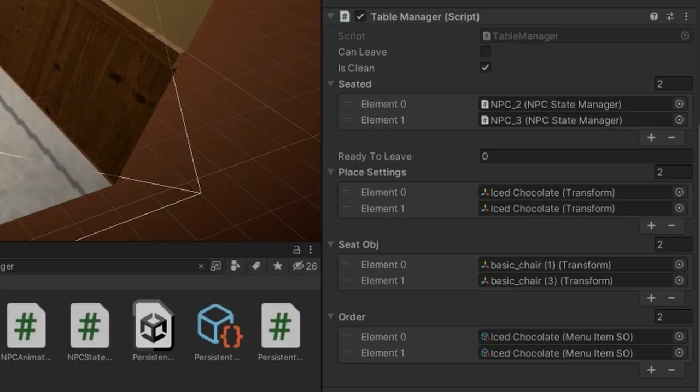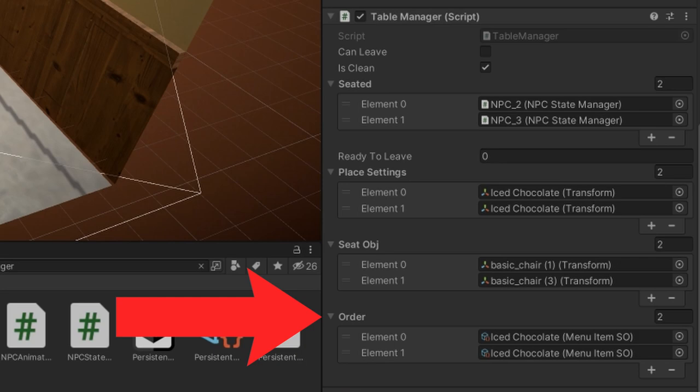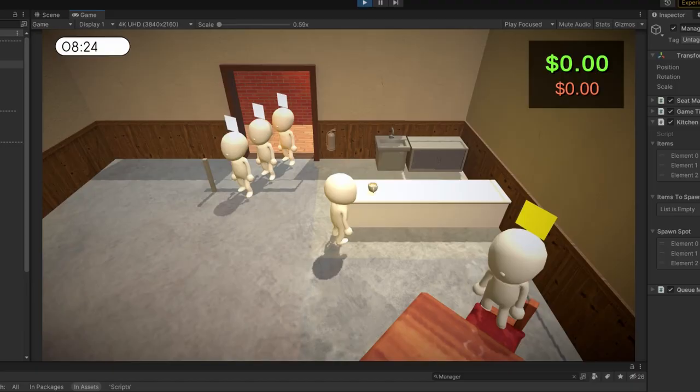I've added that tables have to be cleared by the player to be used by another waiting customer. It also stores the orders of the customers and sends all that stuff to the kitchen manager.